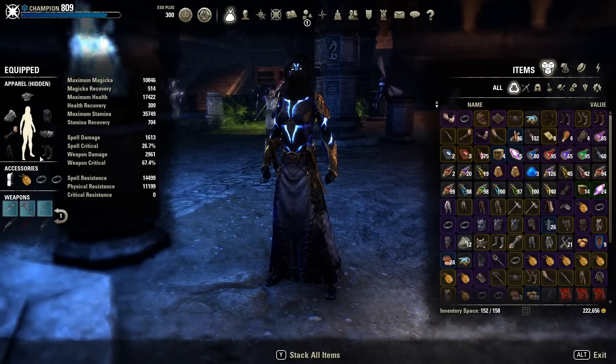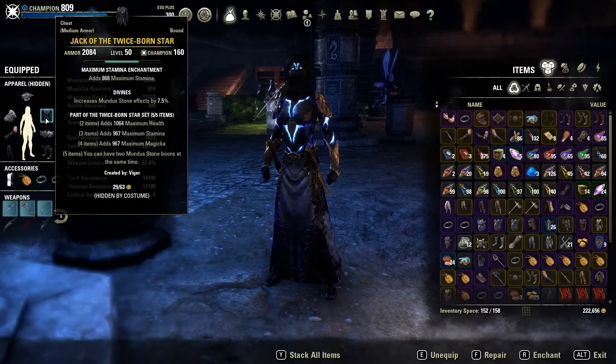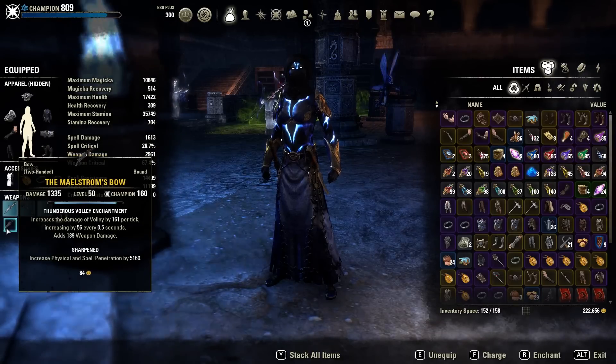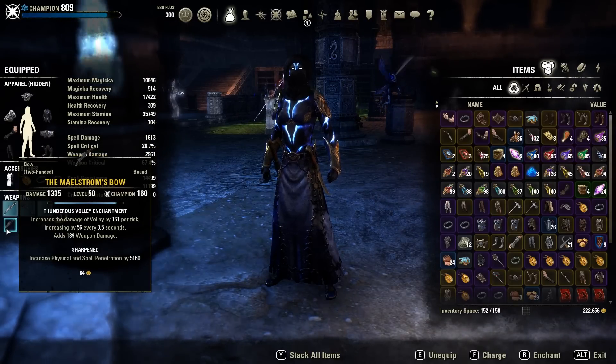You want to have seven medium pieces to get as much crit as possible. If you're doing hard modes, change out the medium chest with a heavy chest so you get more resistances and a little bit more health. We also use a Maelstrom Bow, sharpened - this is also a must-have if you want maximum DPS output.